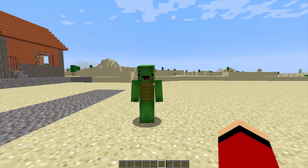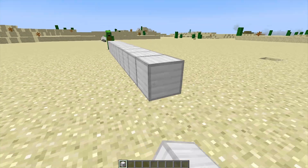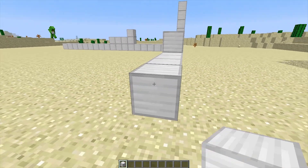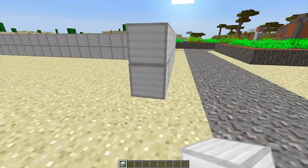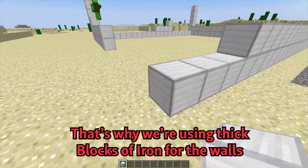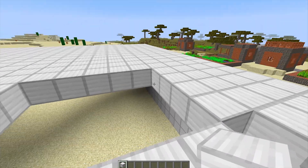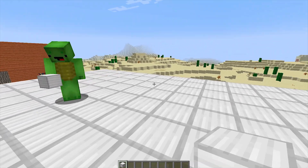We'll start here with iron blocks. JJ, is the Witherstorm like a really big wither? I think so. Withers are already tough, so it's gotta be incredibly strong! I've heard the Witherstorm is gigantic, terrifying, and intense. Let's build the strongest security house ever to survive! This security house needs to be tough enough to endure anything. That's why we're using thick blocks of iron for the walls. Our security house is turning out tough! We'll make the roof completely out of iron, too!